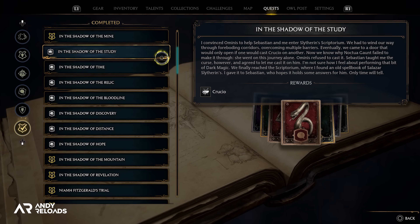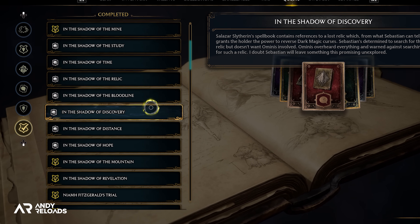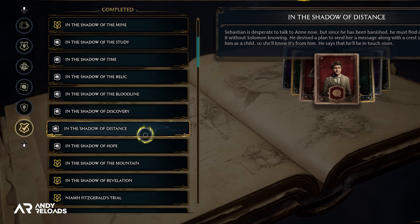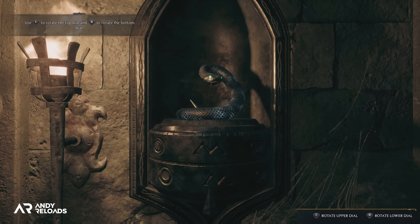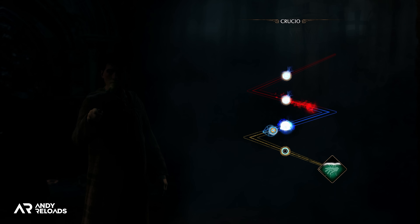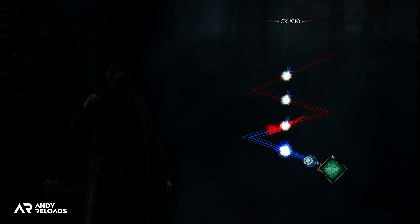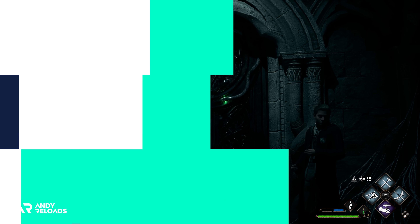You'll know you've picked up the correct dark arts quest arc because each of the quests for each curse will begin with "In the Shadow of" or words to that effect. Perhaps the most important detail for this Crucio quest is that you need to be at least level 16 to accept it and learn this curse. So if you're waiting for Seb's owl after Hogsmeade, make sure you reach that level and then you can smash out this quest line all in one go.